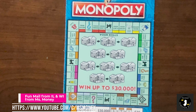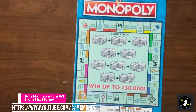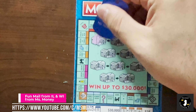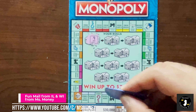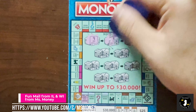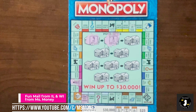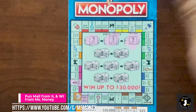All righty. Ticket number 97 for your viewing pleasure. I'm zoomed in only because it's a little easier to see the board. Let's just start right away. Roll 1 is a 9 from here. 1 through 9. I'm at Connecticut Avenue. Then I got a 3. 1, 2, 3. We got a utility - so that's good. If I get the other one, Miss Money wins something.